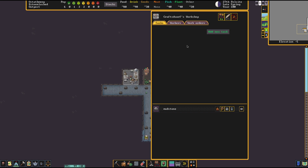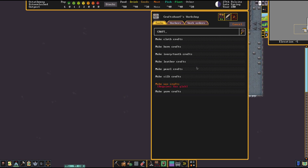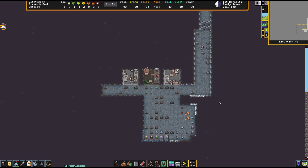You will want to be able to trade and they will like cut gems. Another thing they will like — and you can do this with wood too — is you want to make crafts. There's a lot of different crafts you can make. We're going to go rock crafts, make rock crafts, and set it to infinite because I don't have a manager right now.